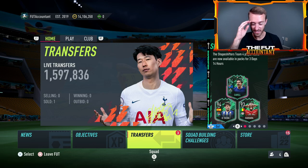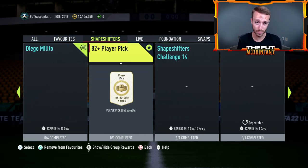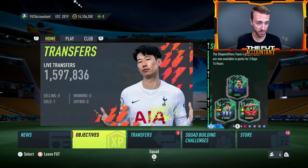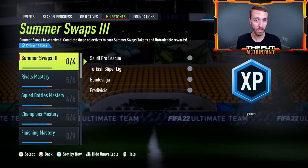I can definitely see the side where you're thinking this content was really dead yesterday. At least if you thought the icon SBCs were dead, we had the 85 times 5 and the 82-plus player picks to grind and craft. Everybody on the game yesterday — casual or elite hardcore — everybody needs summer swap tokens, and this was actually a really big point yesterday because a lot of the market moved from this.